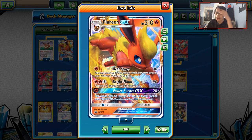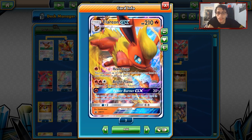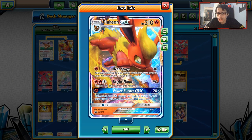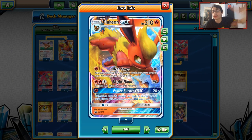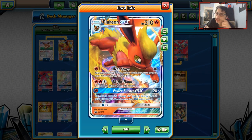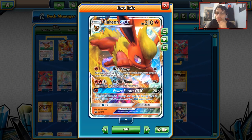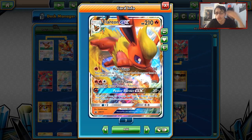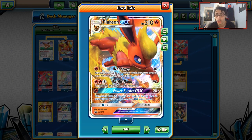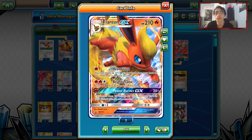Jolteon especially is the one I think you guys should be stocking up on, because Jolteon is going to be really good when we get Zapdos and Jirachi. All three of these — Flareon, Vaporeon, and Jolteon GX — are actually good cards. I don't think any of them are bad. Jolteon is probably the best of the three because of how good it is with Electro Power. It can turn one donk — it's insanely good.